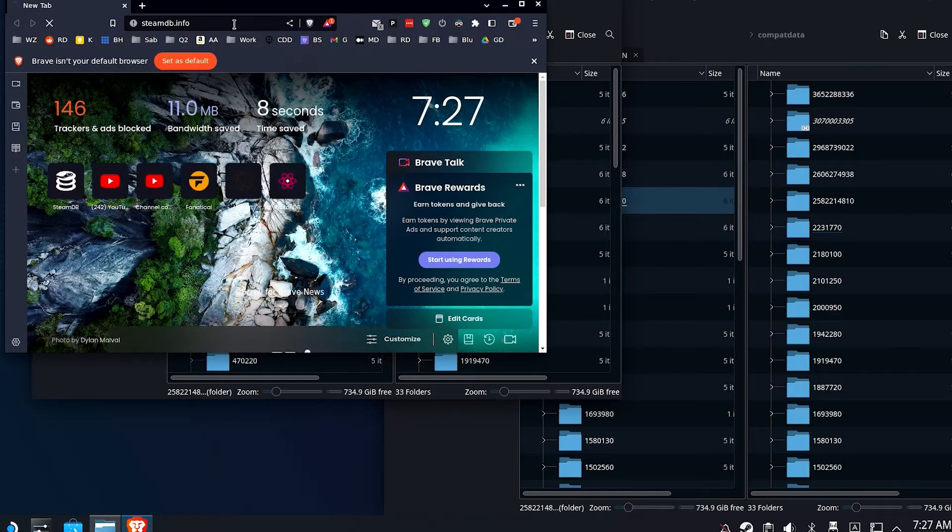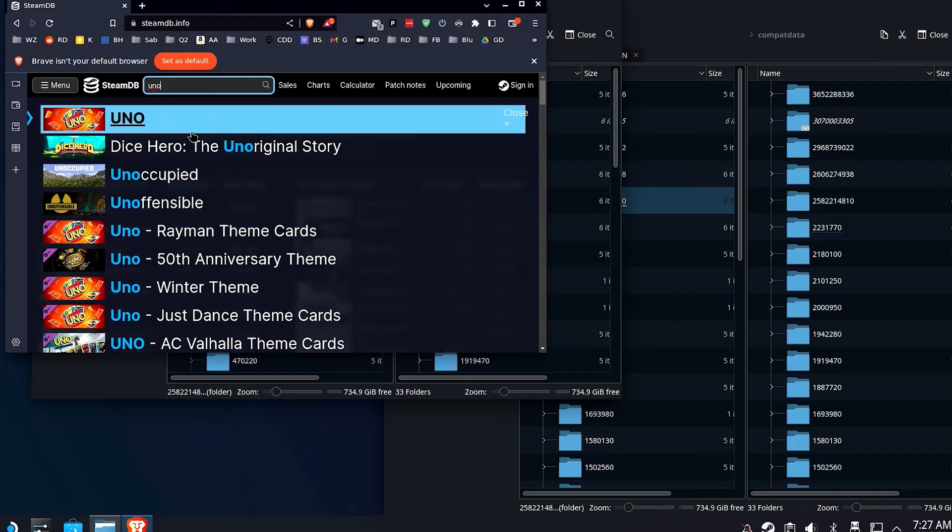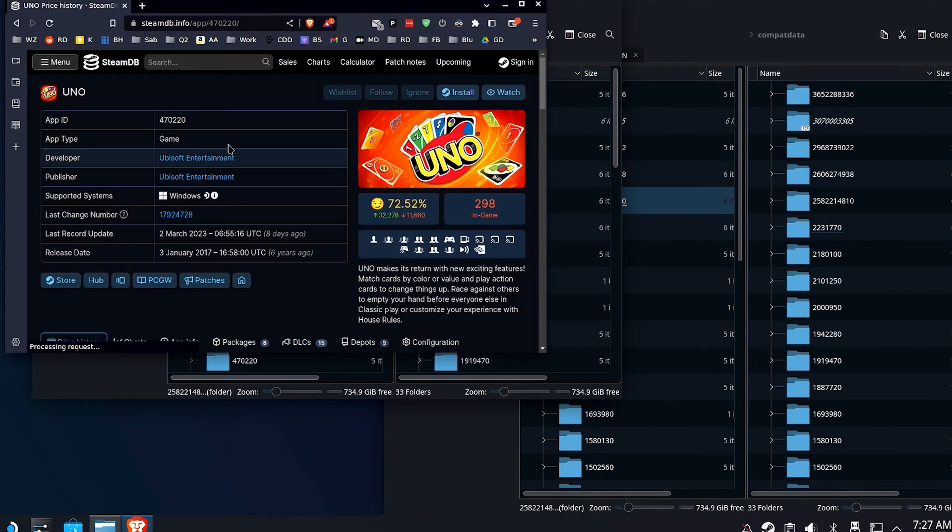Go to SteamDB.info and find the app ID for the game in question. In this case we're going to look up Uno, and the app ID is 470220.